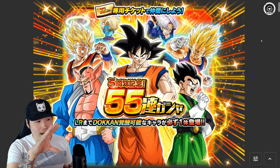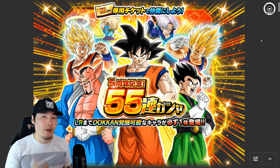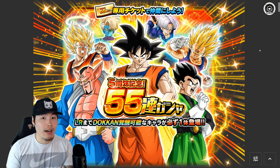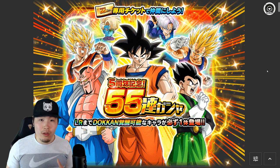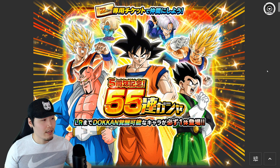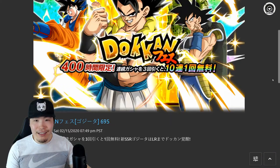There is also a separate stone banner that costs 200 stones for 55 units with the guaranteed LR. But if you didn't want to do the 200-stone multi, you can save up your tickets and still get a guaranteed LR. I recommend people do both — I feel like 200 stones for a guaranteed LR is definitely worth it. But if you want to save your stones and spend them on the Gogeta and Vegito banners, I can't really blame anybody.